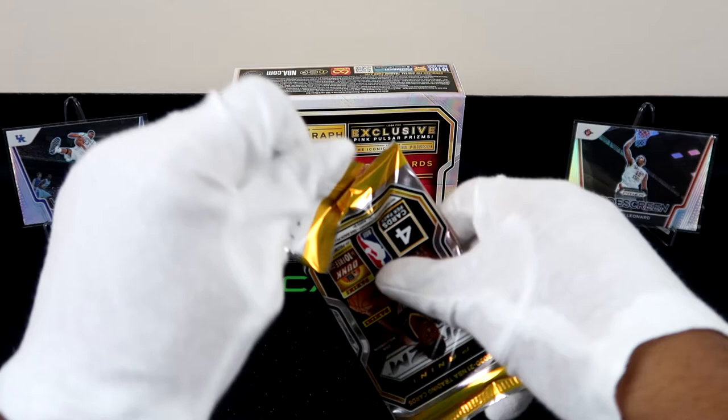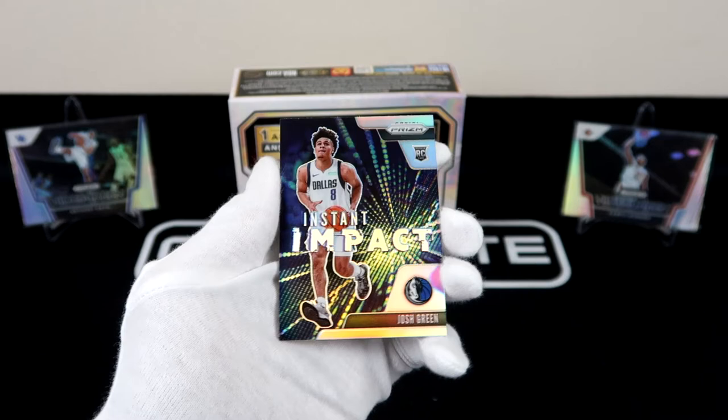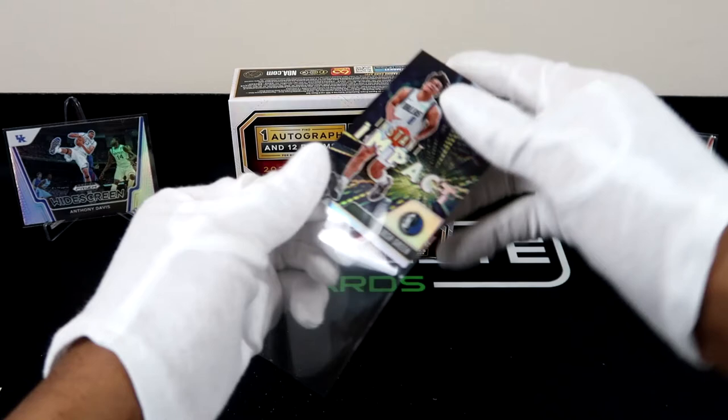Alright, we've got Tristan Thompson, followed by Draymond Green. Josh Green with the silver — so our last silver is a rookie card, that's not bad, that's a good way to close us out. Oh my gosh, that is crazy — we have every Hornets rookie. Every Hornets rookie! That is insane. Has that ever happened to anyone, where you've literally pulled every Hornets rookie in the box? That's pretty crazy.